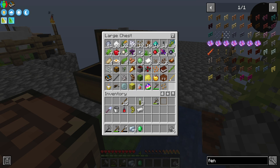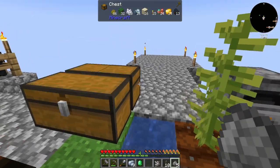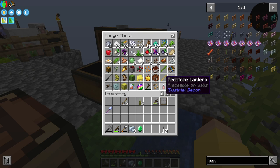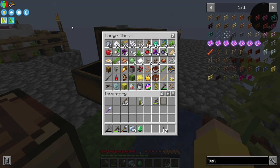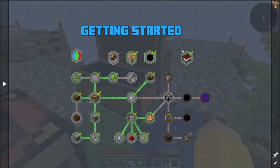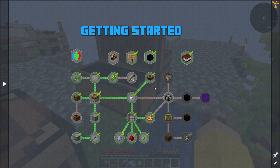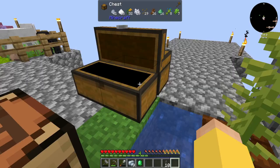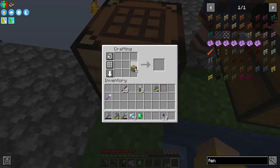I put some ceiling spores in there apparently. Next we're going to start working on barrels. I thought one of these quests was going to give me a barrel — oh, the composter, that's right. I just need some planks to make a composter.